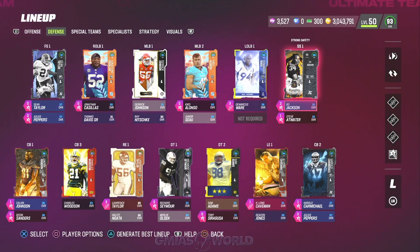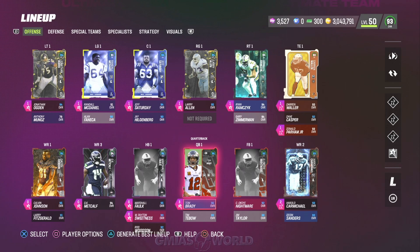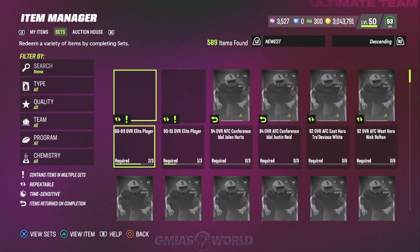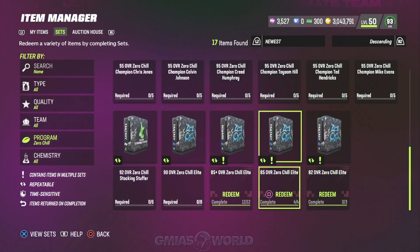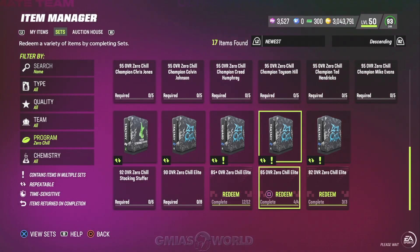The first thing you can do is make a lot of the stocking stuffers. Let me go over to the Item Manager and jump into Zero Chill. Remember, he's a limited, so you're not going to be able to do a set piece for him. But here's what I was doing to get him very cheap — I was making the 90 overall Zero Chill elites by making a bunch of 85s. The math works out about the same, so it doesn't really matter.